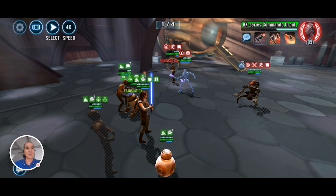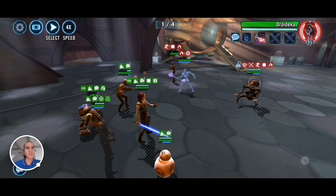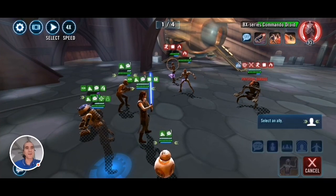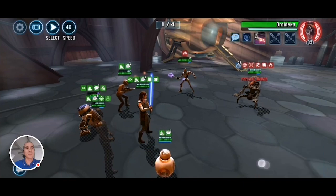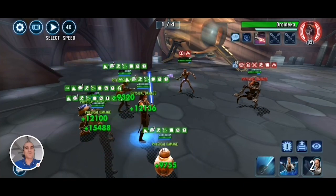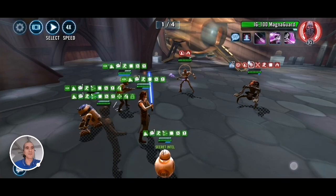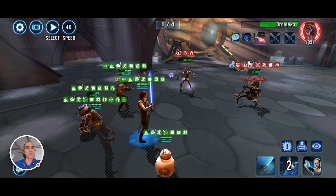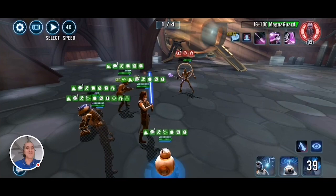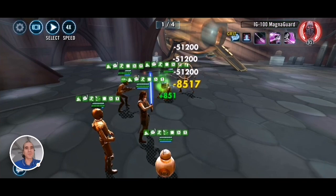Now we need to worry about Commando Droid. With Magna Guard stunned I can now start using AoEs from R2 to boost the turn meter for my team. Just keep pushing back Droideka so he doesn't attack. There we go — he's gone. Let's focus down Droideka now. Here comes Illuminated Destiny — excellent. I finally landed confusion on Magna Guard so he can't taunt. I guess some more potency on 3PO would help after all. Anyway, I'll save 3PO's ability for next turn. We clear wave 1!